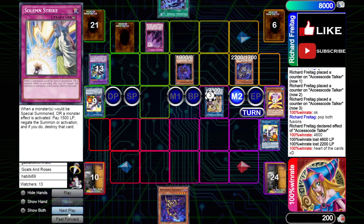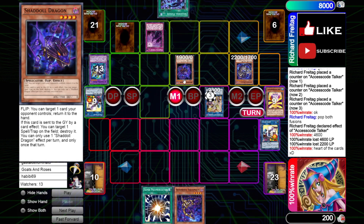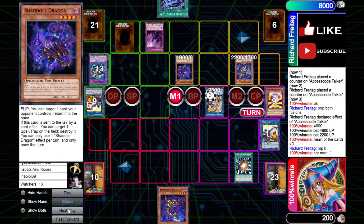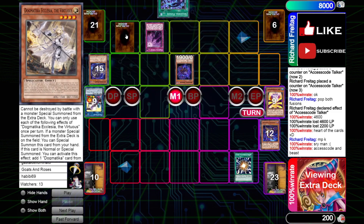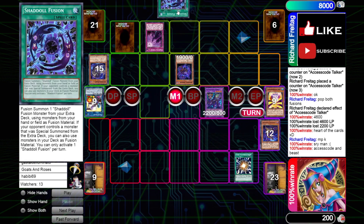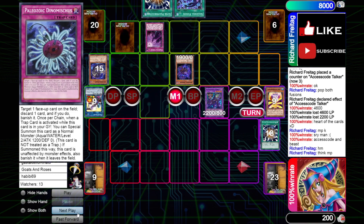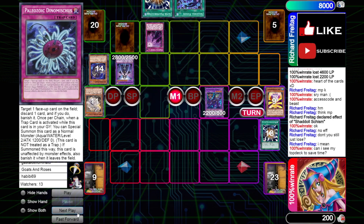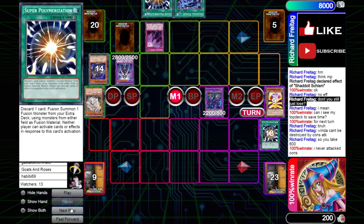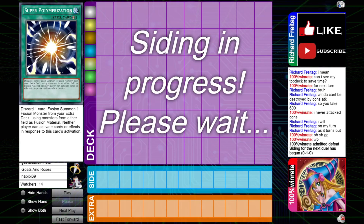Our opponent has a Strike and a Schism — it's not looking good for us. We need to topdeck Shadal Fusion pretty much and Shadal Fusion only. Super Polymerization is actually pretty nice here — we get rid of the Access Code, we get rid of the Dragon. But even making a Winda just doesn't do enough. Like he can topdeck Super Poly and even if you make Starving Venom, I still don't think it's really enough because they have Shadal Fusion and a Schism still — opponents are still way ahead. He draws his own Super Poly and I think we still lose anyways because he's able to make Construct with its effect. Construct just goes and swings over Winda — there's not much we could do there. That was a pretty nice grind game. Let's see what happens in game 2.